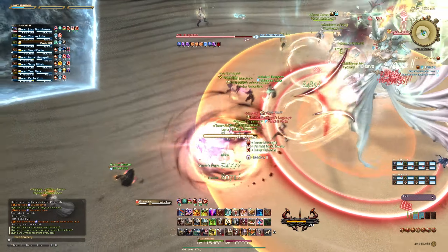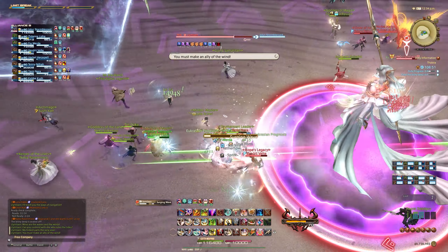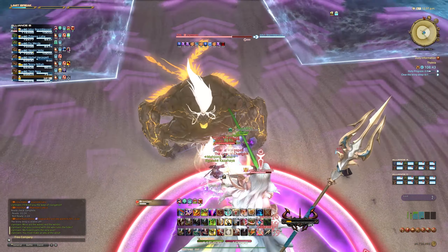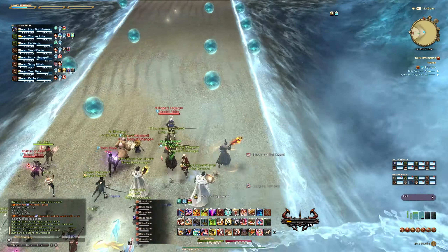From here it's just the same mechanics until you defeat the boss. The next boss is Limmelin, and she'll open up the fight with a raid-wide AoE called Tempest. This is followed up by two mechanics called Seafoam Spiral and Wind Rose. Seafoam Spiral is a donut AoE meaning you just have to walk right under the boss, and Wind Rose is a point-blank circular AoE meaning you have to move away from the boss.